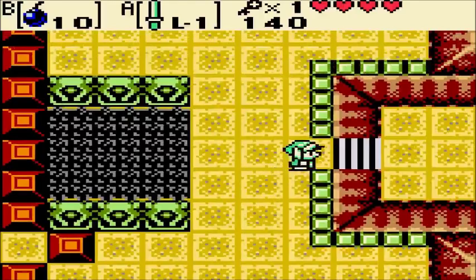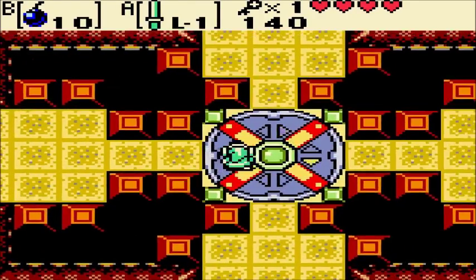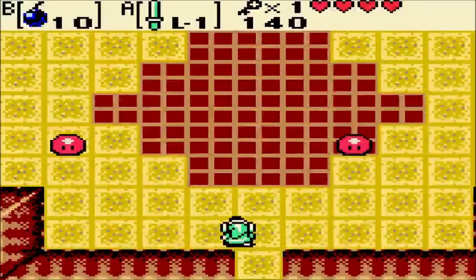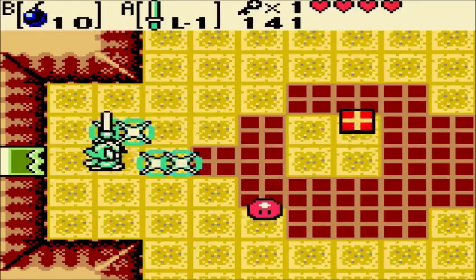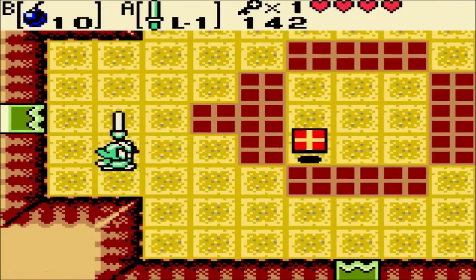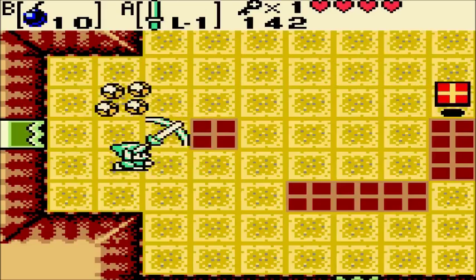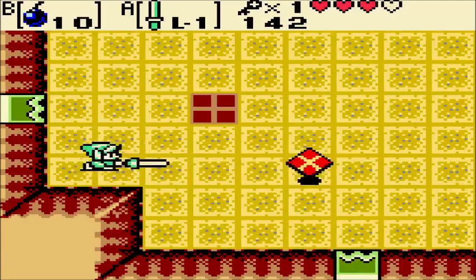Get out of my way, mini-Moldorms. In case you guys were wondering, Moldorm the boss from A Link to the Past is one of my least favorite bosses ever — I just hate him. The Master Sword in that game is so small it doesn't even qualify as a sword; it's a dagger. This is what the good 2D Zelda sword length should be — longer than you are.